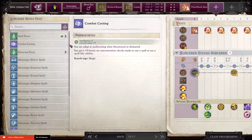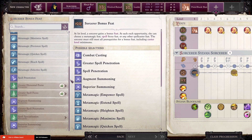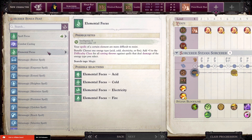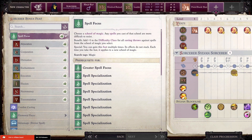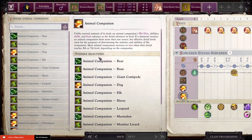As for what we're going to go with for our free feat, it really depends — I do believe we are going Lich, so that factors in. I think it's in our best interest to go with Spell Focus for now and focus into Evocation, because we will be using a lot of evocation-based spells to dish out damage. So that is going to be our staple.